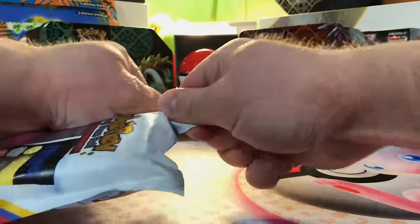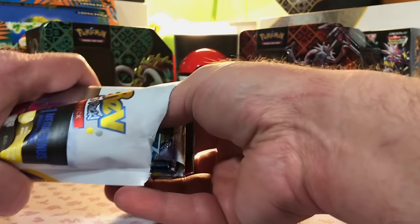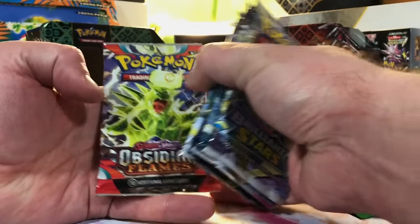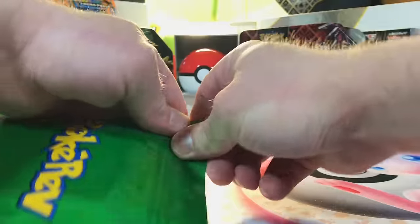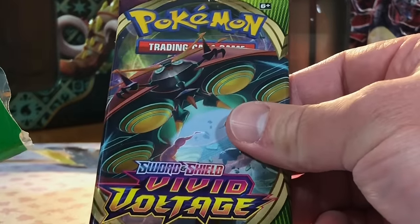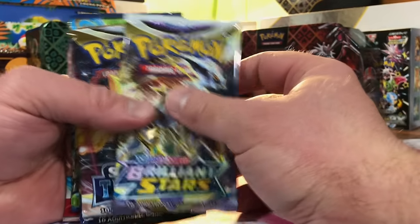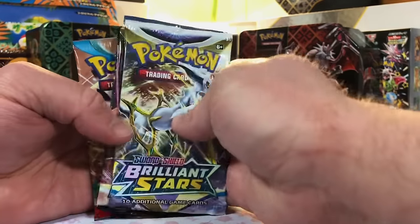We're already starting off hot — we got our first red tier and a green tier in this one. I'm hoping for a lot of 151 and Evolving Skies this time. Options include Brilliant Stars, Silver Tempest, Crown Zenith, Astral, and Obsidian. The green tier is Vivid Voltage — it's not a crazy set, but I actually don't open it a whole lot. And our first silver tier — we got Brilliant Stars, Silver, Crown, Pokémon Go, and Paradox Rift.